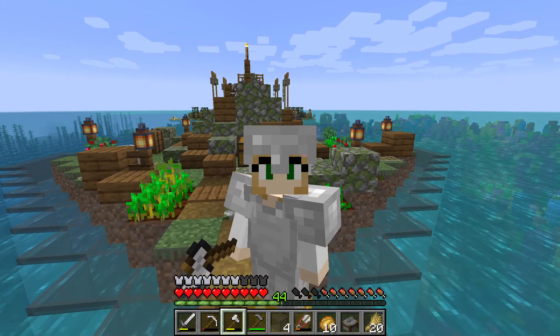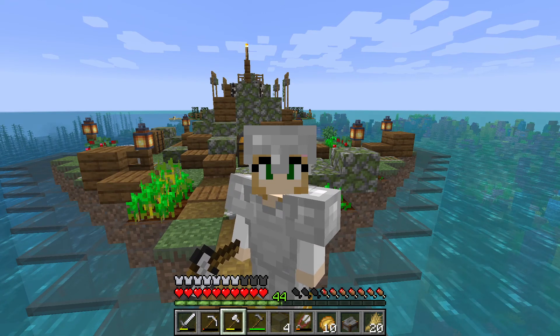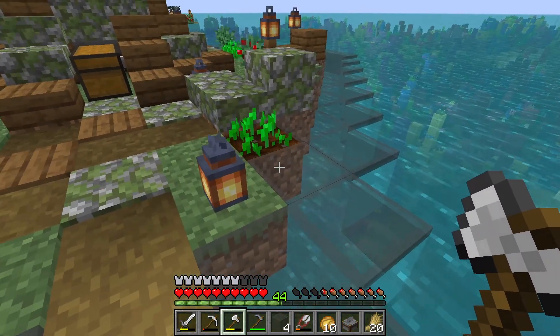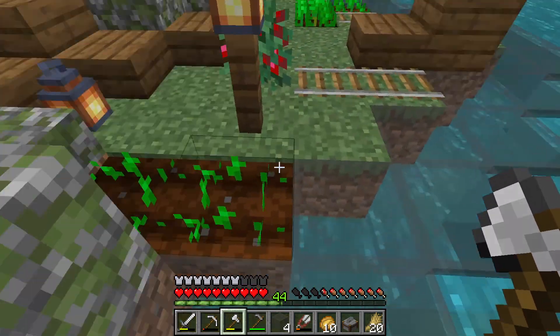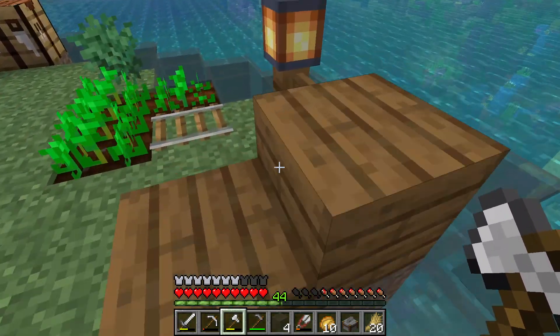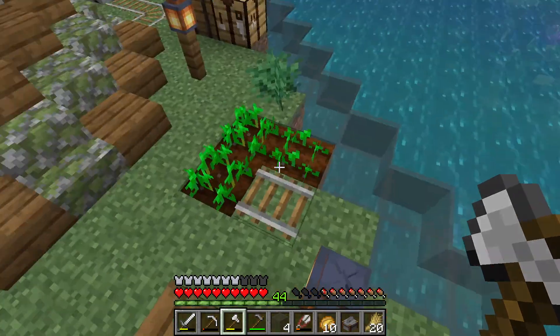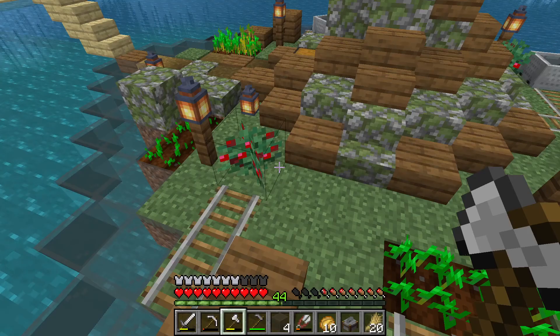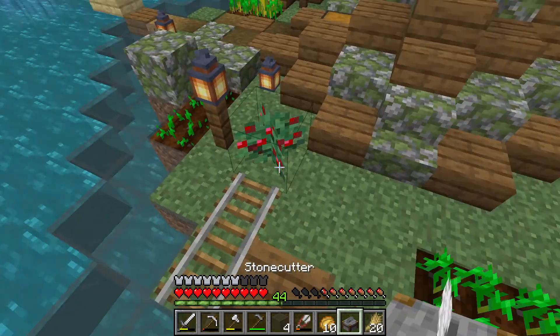I circled it all with the glass and now we are going to just add some fences. I really hope that doesn't affect the growth of these — I just realized it. It should be okay. I think they're all still within the range, maybe that one might not be. Anyways, it's fine. So I thought we would do brick walls. I always call them fences — they are brick walls — but that's okay.